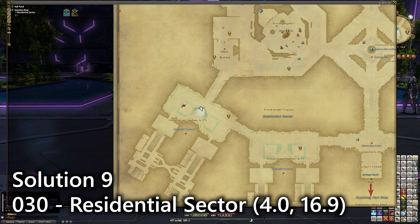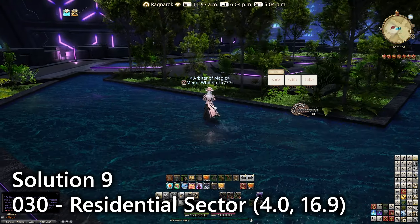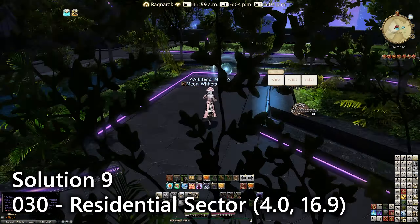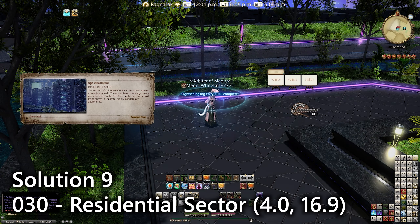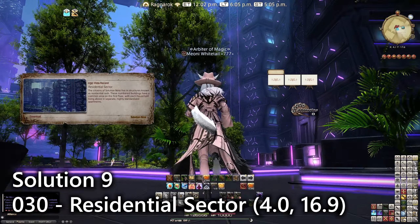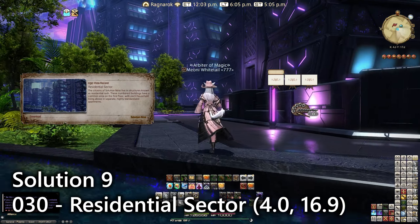For entry number thirty we're over here at the Residential Sector teleport. It's right near the Aetheryte shard itself — there's a wet area as well as a neon-lit park, and it's just here. It's another lookout emote overlooking the massive skyscraper residential buildings that hopefully one day we could have player housing in, because some of the set pieces already in there are just amazing.